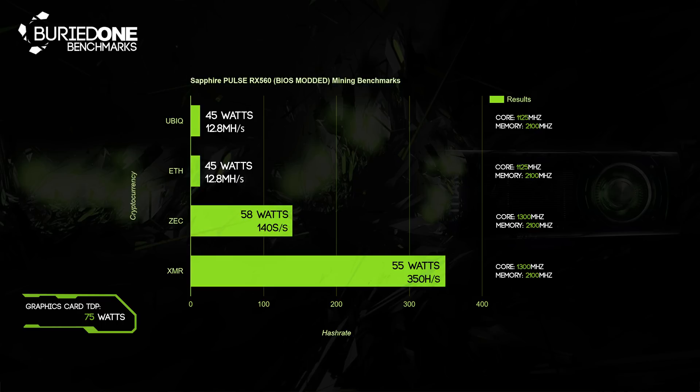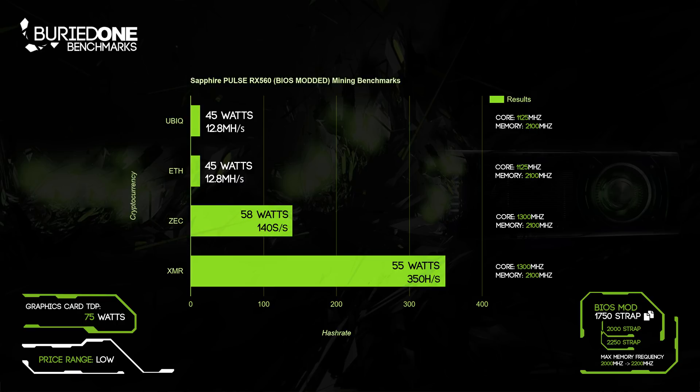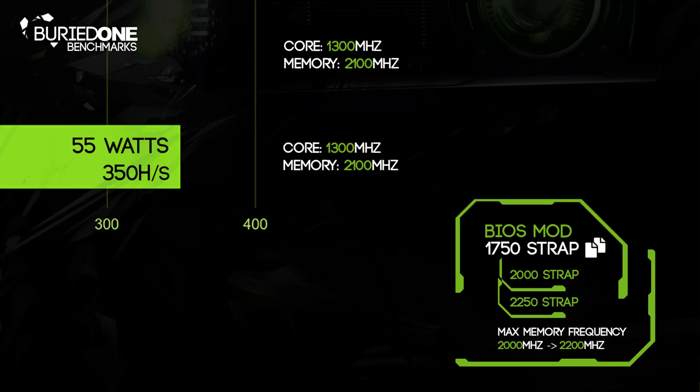The graphics card has a TDP of 75 watts, so if you push the core to near its maximum limit you will reach about 75 watts. The price was really low, below the $200 mark. We did a BIOS mod — I'll now put the BIOS mod details in the corner on every benchmark — where I copied the 1750 MHz strap to the 2000 and 2250 MHz straps and increased the maximum memory frequency from 2,000 megahertz to 2,200 megahertz.